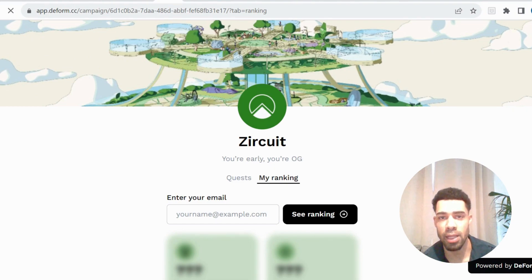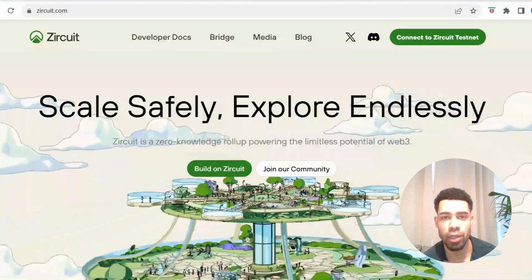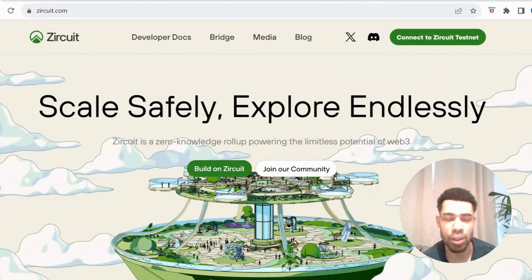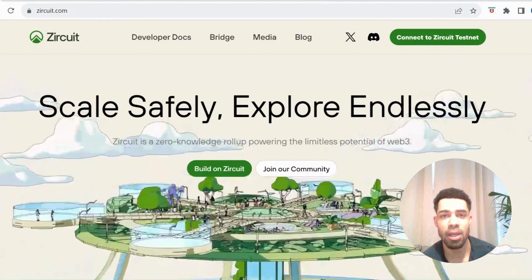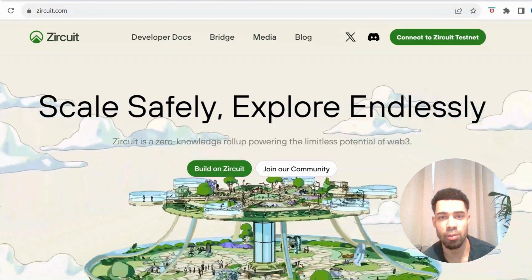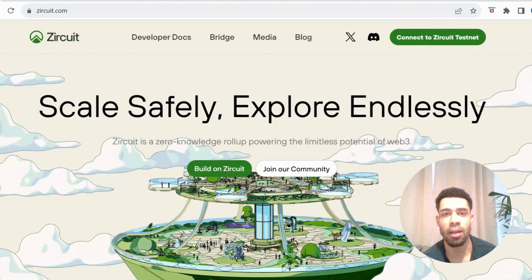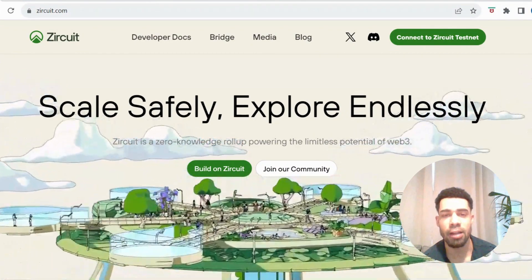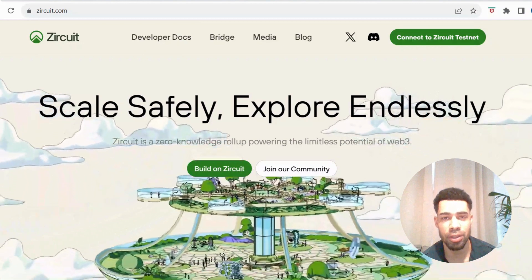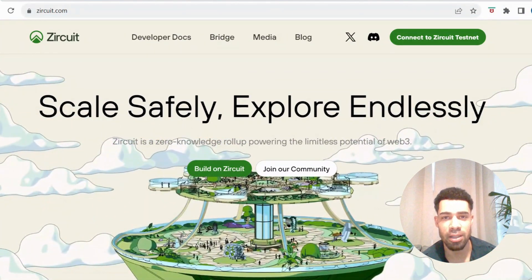The main thing is getting that early user OG role, which always holds a lot of weight with airdrops and testnets. That wraps this one up — five to ten minutes to get these steps done, really easy. This one gives me Zeta Chain vibes and could launch around the same type of market cap. From what I've seen, there are only about a hundred thousand wallets that have interacted with this, so it's an under-farmed airdrop that could be juicy. Make sure you get the tasks done. If you need any help, leave it in the comments — all links will be in the description. Like and subscribe to stay up to date with the alpha.